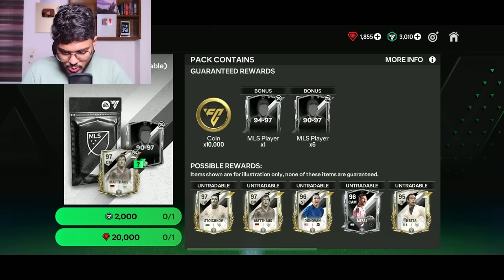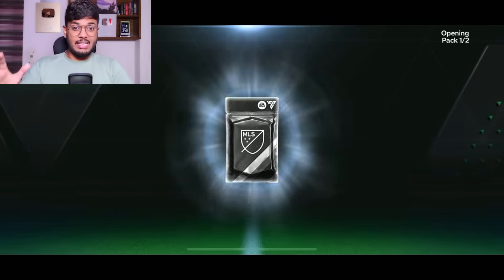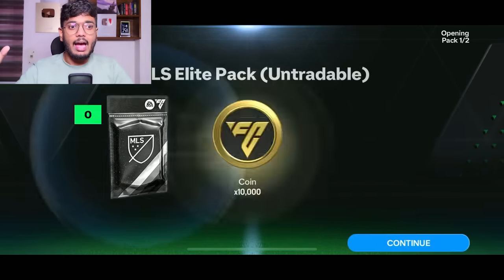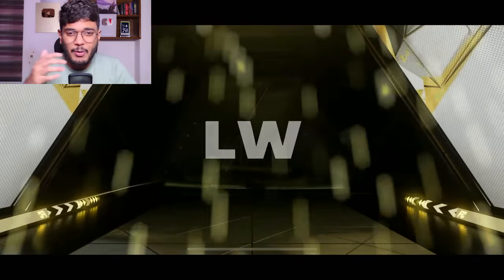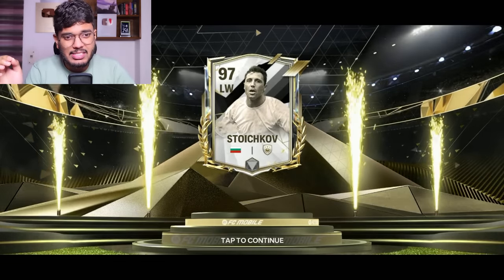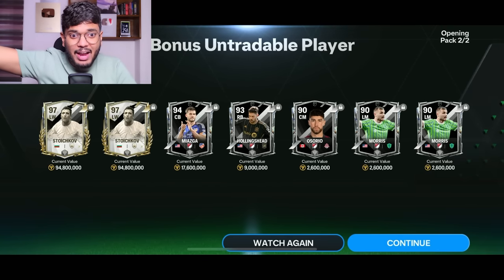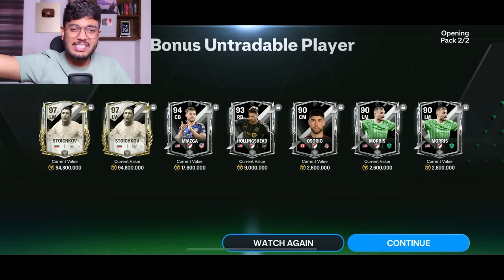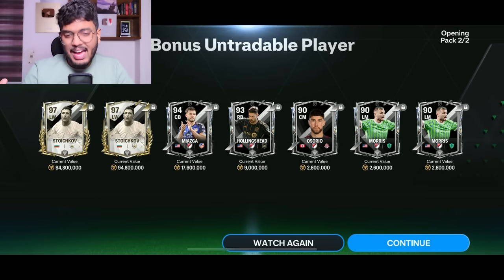The next pack is 2000 FC points — it has 1 guaranteed 94 to 97 and 6 of 90s and 80s MLS players. This is a very big pack. Here comes the pack... I packed Stoichkov! Wow — a 90-rated Stoichkov, can't complain about that. And wait — we actually packed two Stoichkovs in the same pack! No freaking way! Two 90s and 80 players in the same pack — that was unexpected. Insane pack luck.